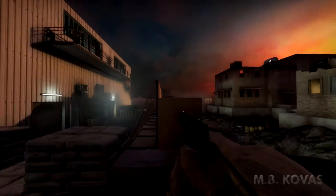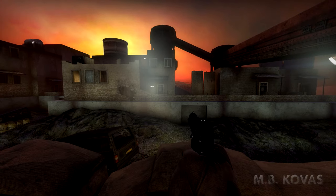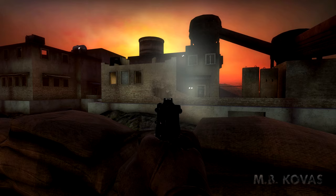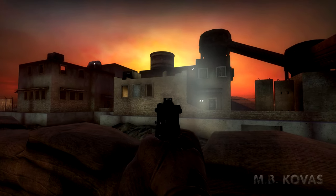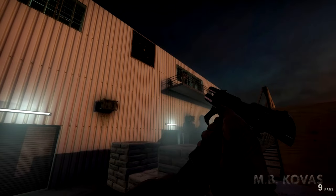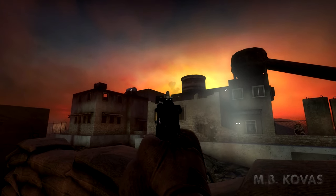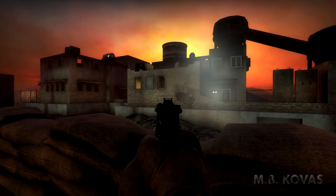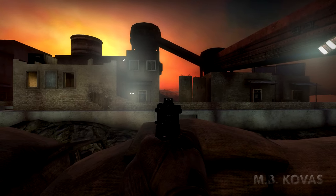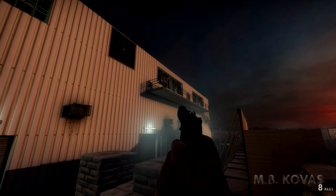See the pit with the van and the building across? There'll be targets that pop up. I want you to hit them as you see them. Get ready. Good. So you can shoot accurately over 20 feet with your sidearm. Remember that you have your sidearm to fall back on if you run dry on your primary.